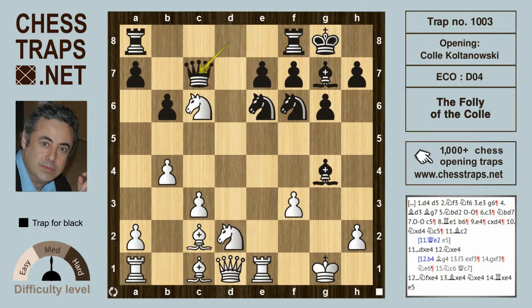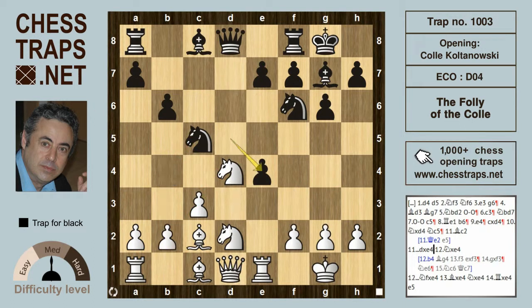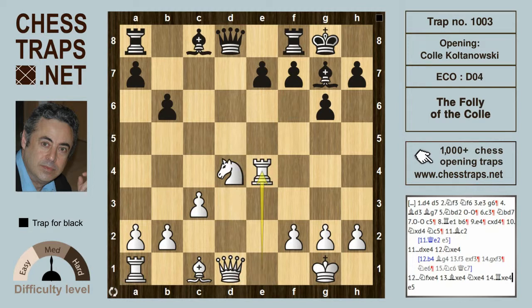Going back to the position after d takes on e4 — instead of b4, we're looking now at Knight takes on e4 for White. Black is going to retain the advantage with Knight f takes e4. After Bishop takes e4, Knight takes e4, and Rook takes e4, the winning move for Black is the simple e5, hitting the Knight on d4, which is pinned to the unprotected Queen on d1. Black should go on to press for a win.